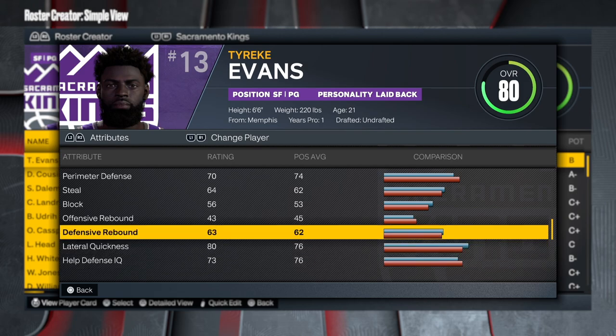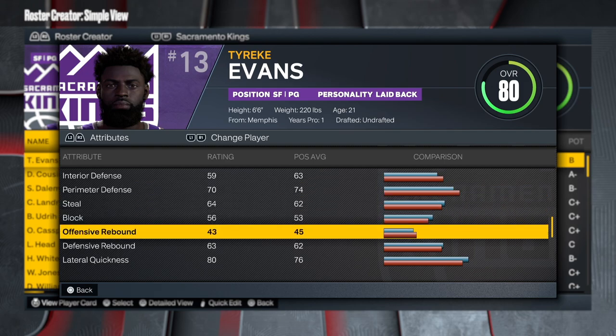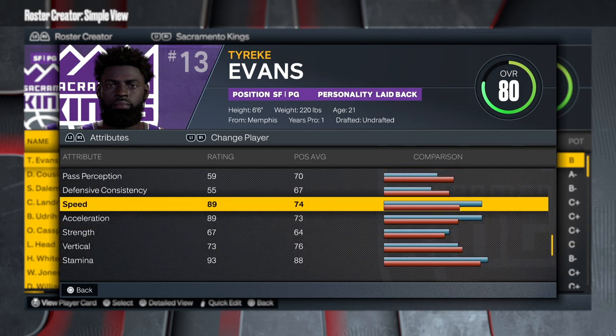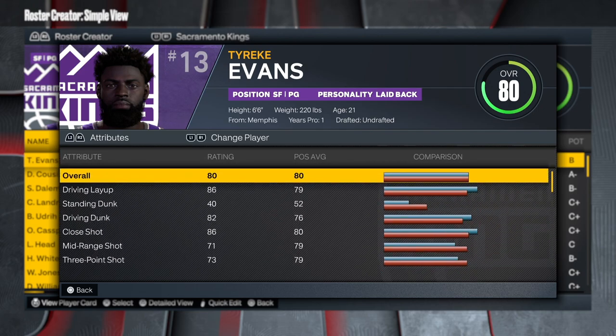Defense-wise he wasn't known as a defender, so don't expect crazy defense. Perimeter defense is 70 — if you've seen other builds I've done, 70 perimeter is enough to lock up at the park. Speed 89, acceleration 89, strength 73. This build is looking nice, so let's get into the MyPlayer build.